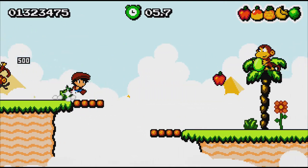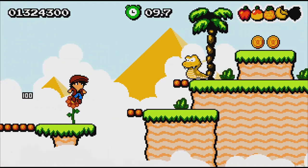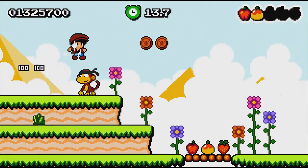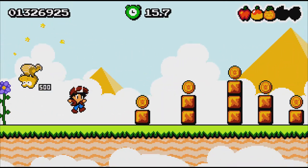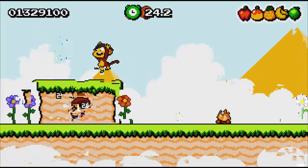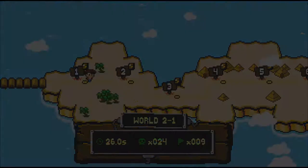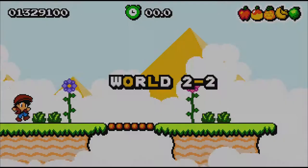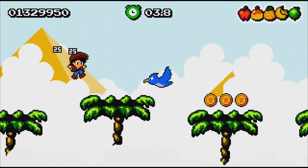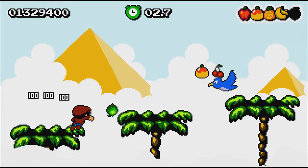For the time attack mode, you need to complete it with fewer than 10 deaths, and complete a single level within the mode with fewer than one death. You can back out, practice the level in normal mode, then return. You don't need to hit par times and can be as slow as you want — it's probably not as difficult as it sounds until you reach the final levels.